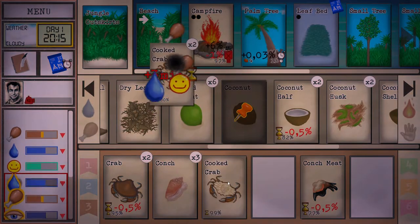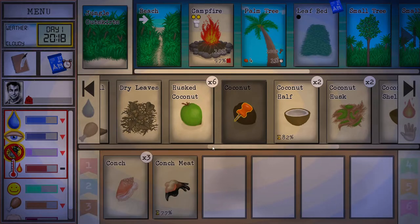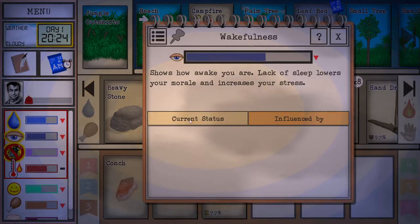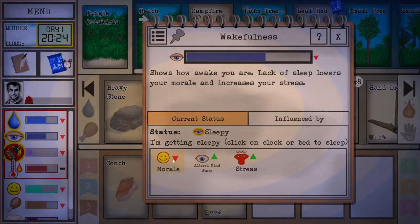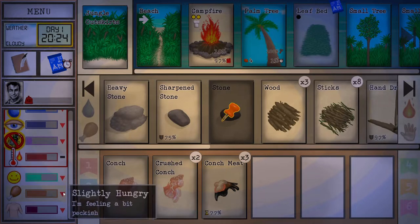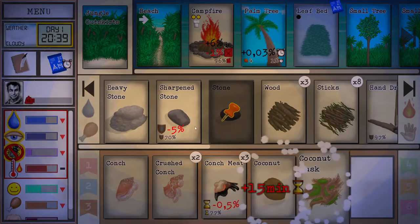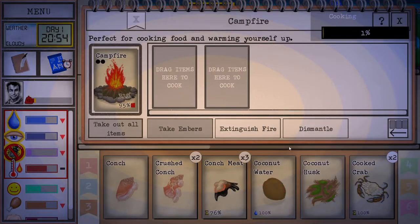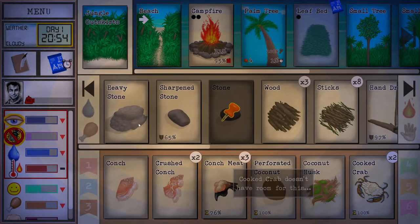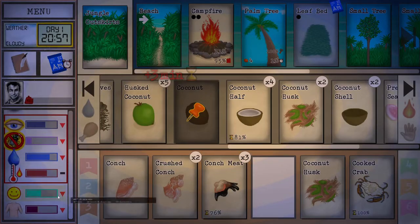We'll eat some lemongrass while waiting for the crabs to cook. Crabs only take three minutes to eat — they might have buffed crabs. Then we'll break some conches. Sleepiness will negatively impact your morale so make sure you go to sleep when tired, but we're hungry so we'll finish eating first.